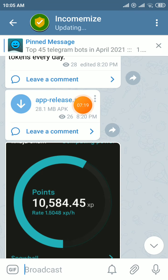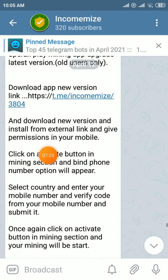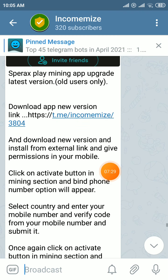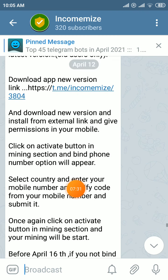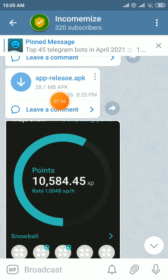In my Telegram account you can see the latest version. This is the old users' process — you can follow it here. This is the app link; click on this link and download it to your mobile, desktop, or laptop, and complete your process, giving permissions on your mobile.